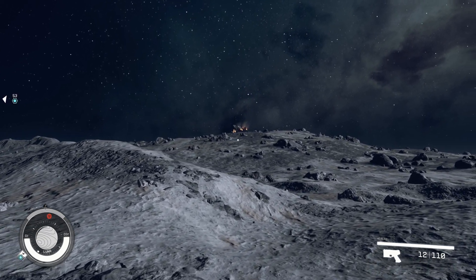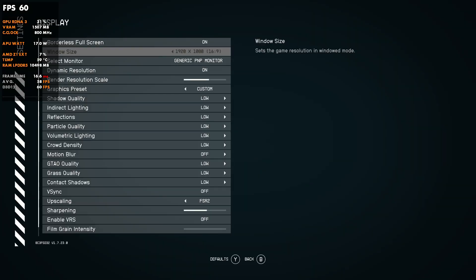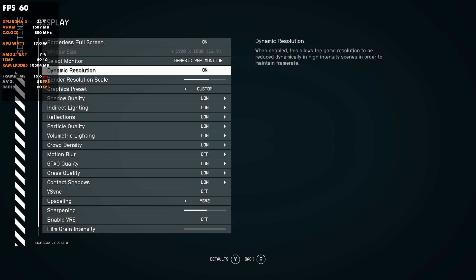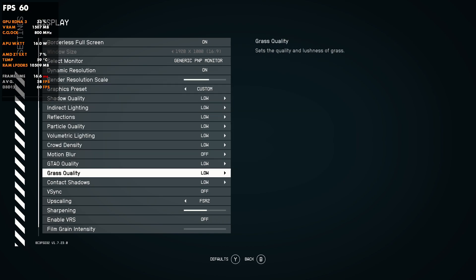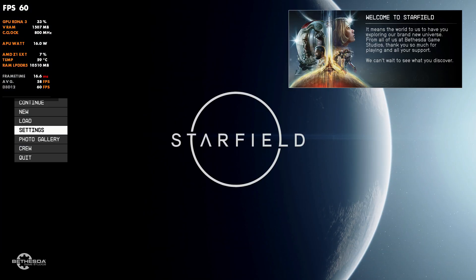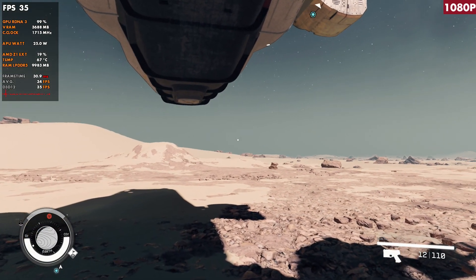As far as the settings go, those will stay consistent throughout the video. The only thing that will change is our resolution and our wattage. We will have dynamic resolution turned on with a render scale of 80%, just like over on the Steam Deck. All low settings with motion blur off, V-Sync off. FSR 2 is on at 55%, VRS is actually off for this, film grain all the way down, and depth of field is turned off as well.